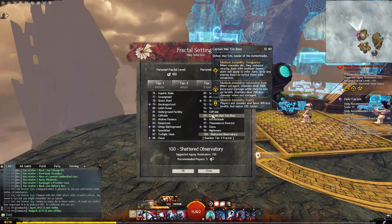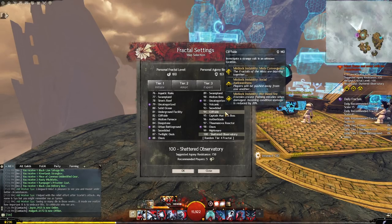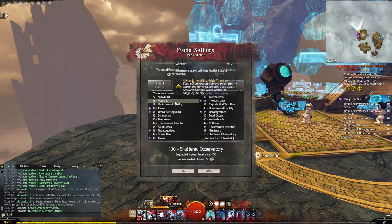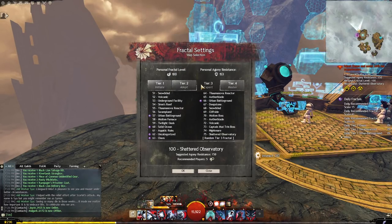For example, the instability 'Frailty' makes you smaller with 30% less health but 25% faster movement. If you're playing Guardian in full Berserker's gear, your health of around 11,500 drops to roughly 8.3k — which is very low because a lot of things in high-tier Fractals can do more than 8k damage, meaning you could easily get one-shot. Instabilities, especially in Tier 4, can make a huge difference.